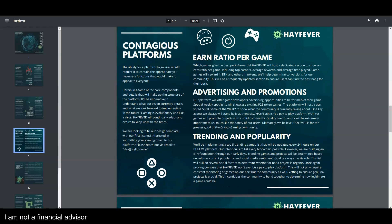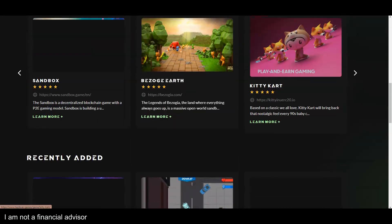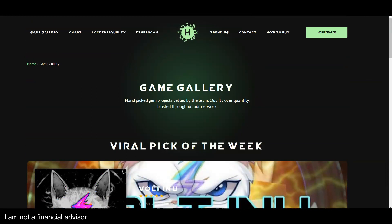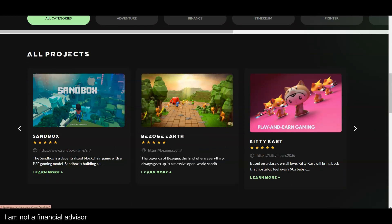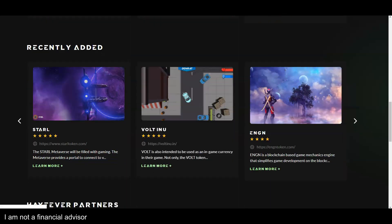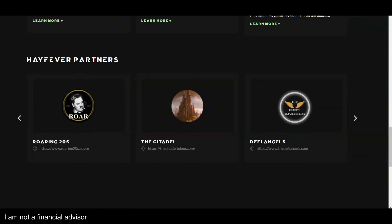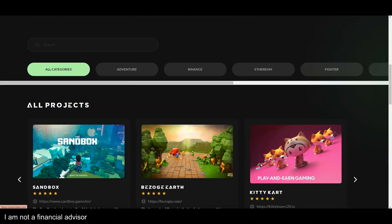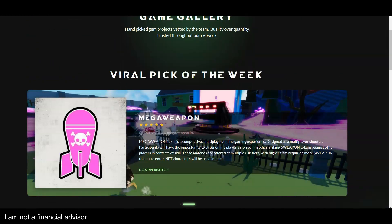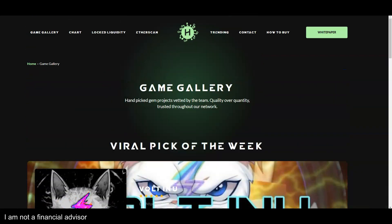This is just to tell you what's out there. Don't forget to like, comment, subscribe. This is actually the Game Gallery right from their website — it shows all projects from The Sandbox, Kitty Card, recently added like Vault, and it also has Hay Fever partners right here. So it's kind of like a gaming website to show you exactly what's out there in terms of gaming DeFi, which I really like, and the viral pick of the week is these right here.